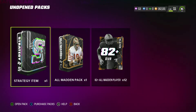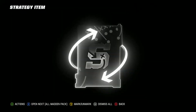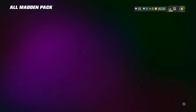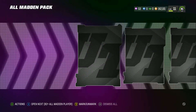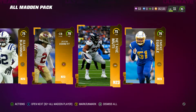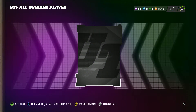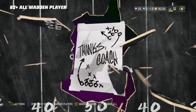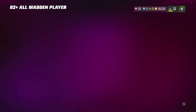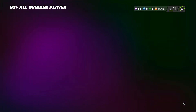We're gonna open the strategy item as a warm-up to the other packs. I love the strategy item animation — it's great this year. Last regular pack, what are we gonna get? 82 Mike Alstad — I don't know what I expected. I'm not gonna be mad out of the toppers; come on, we have to get one out of the toppers. Please EA — I'm gonna be pissed.